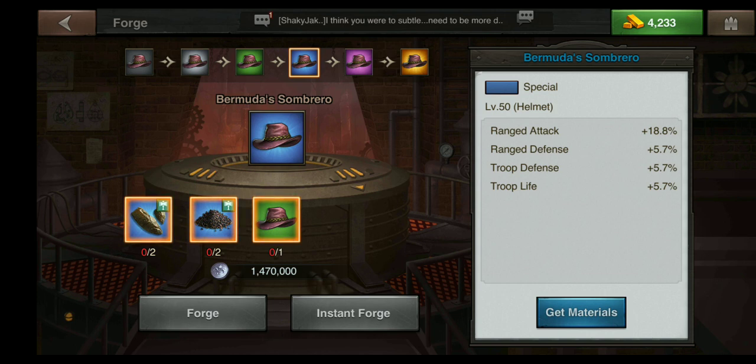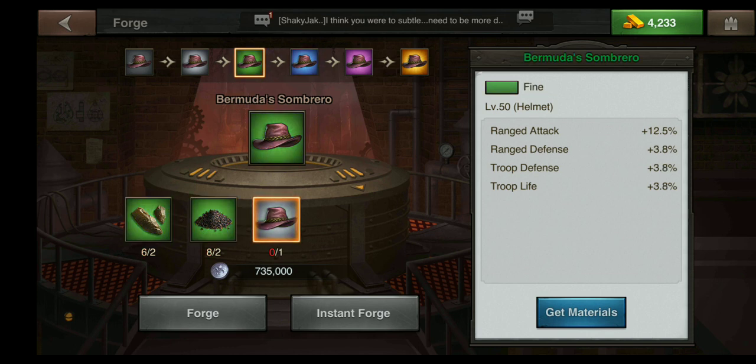What I need to do is start at the lowest quality item. Where the green hat is shown in the middle, I'm going to click that and it takes me down to a gray hat. On the left you can see I have the required materials for green quality but not the basic material.